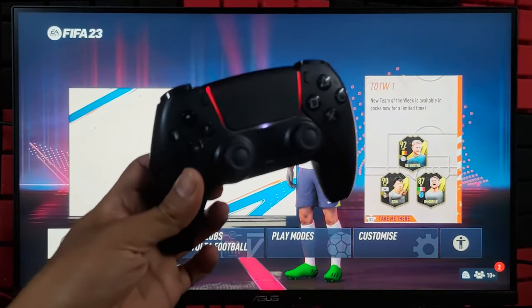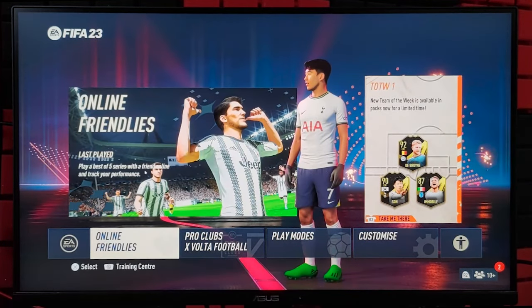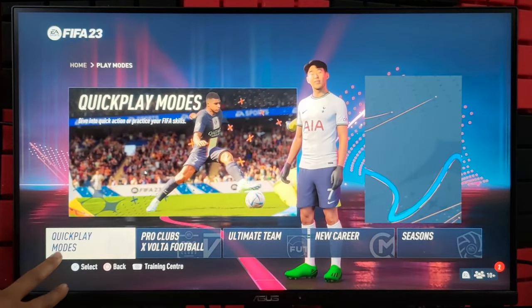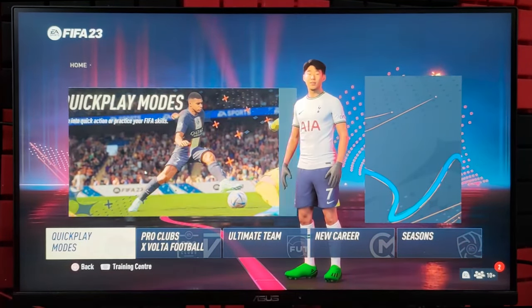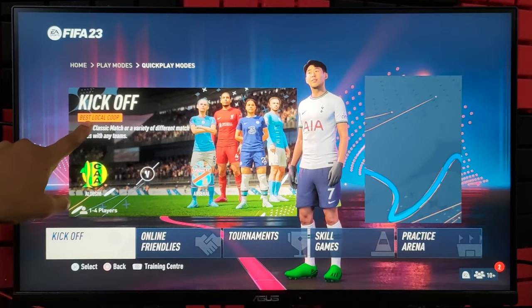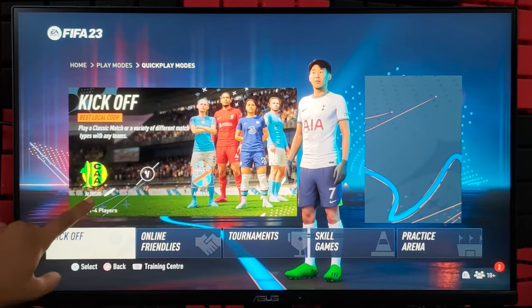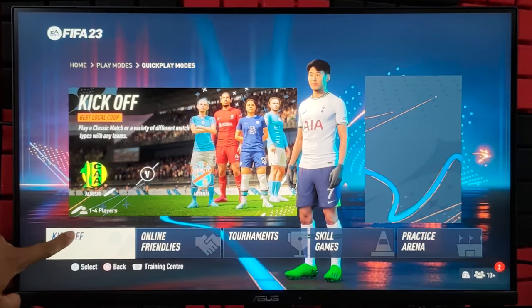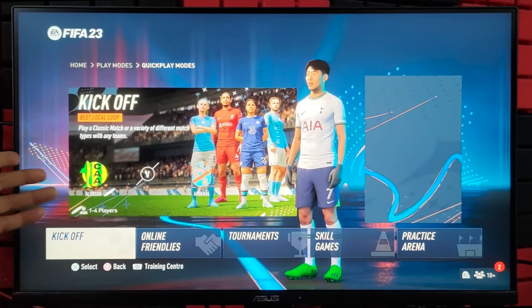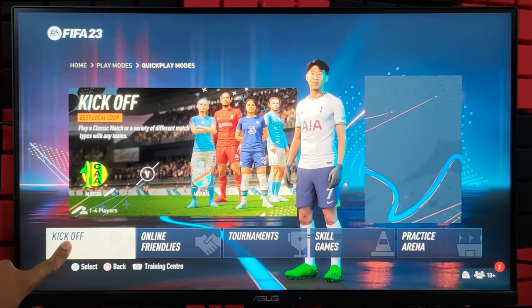First, in order to play local co-op, you need to go to Play Modes on the home screen and select that. Then go to Quick Play modes and go to Kickoff. Kickoff is the best local co-op mode — up to one to four players can play. So I am going to choose Kickoff. There is also Online Friendly if you want to play online, but I am going to choose Kickoff.